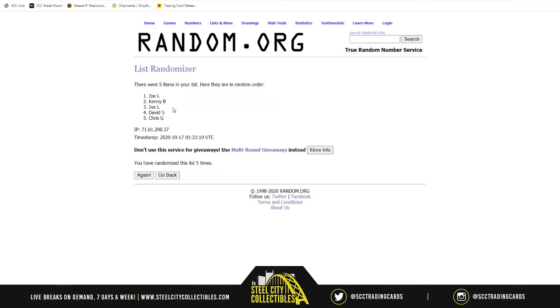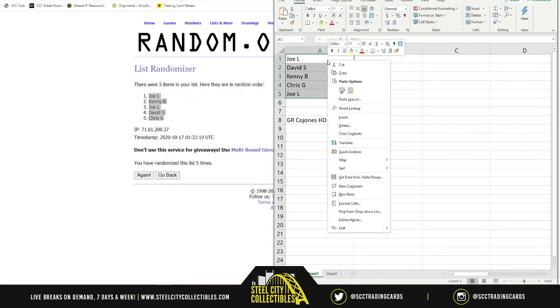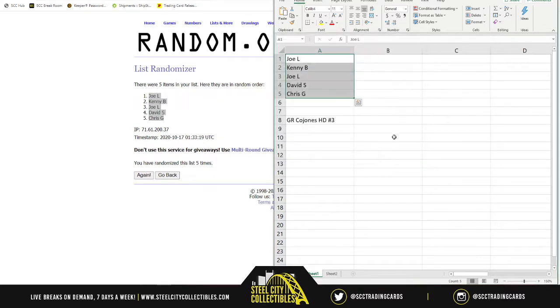Joe L picks one. Chris G is at five. Now, usually people who get the last spot — if they don't have any other picks — tend not to bother to send the email because they just know they get whatever's left. So fully understandable, Chris — if you end up not emailing me, I totally get it. But that's our draft order: Joe L, Kenny B, then Joe L also at three, then David S, and then Chris G.